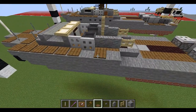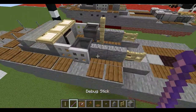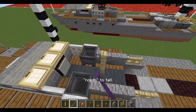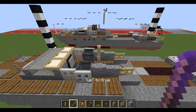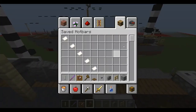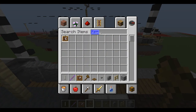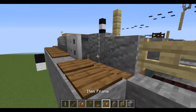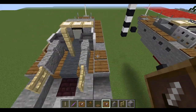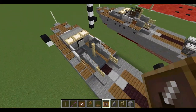Place down two spruce push-bytes. Next take normal item frames, place down one to each side of the first walls.